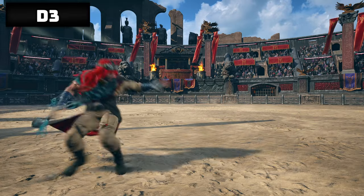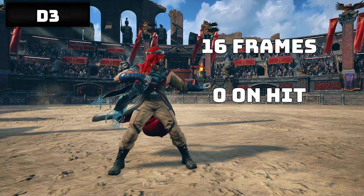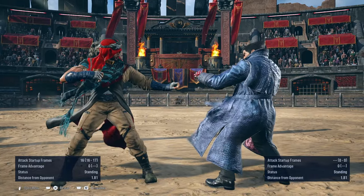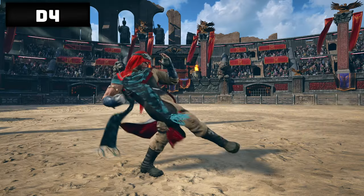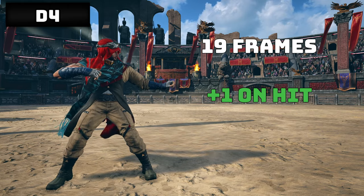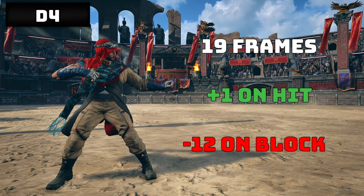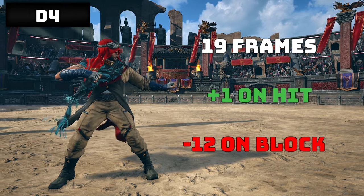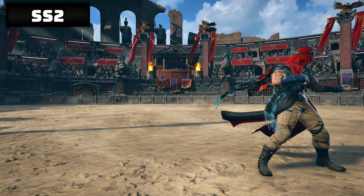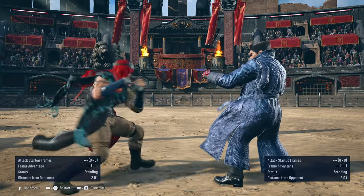Down 3 is a low hitting 16 frame on startup move, and at 0 frames on hit, while on block it's minus 14. Has decent short to mid range reach for poking the target. Down 4 is another low at 19 frames on startup, and plus 1 on hit, while minus 12 on block. It has shorter reach than down 3, but leaves you standing for movement unlike with down 3. SS2, or sidestep 2, is another low with even greater reach at 0 frames on hit, while minus 13 on block. It leaves you crouching as well.